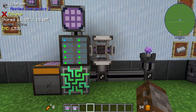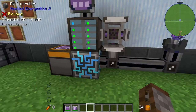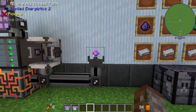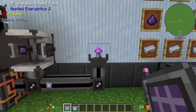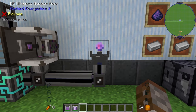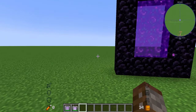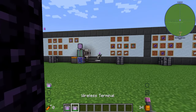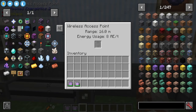In order to actually access your system, this is where the security terminal and your wireless access point come into play. Let's do the access point first. The access point is where you're essentially going to be sending your terminal to so you can access your system. This takes up one channel, and by default when you right click it, it says you can have a range of up to 16 meters away. It's using 8 AE or 16 RF per tick when powered.